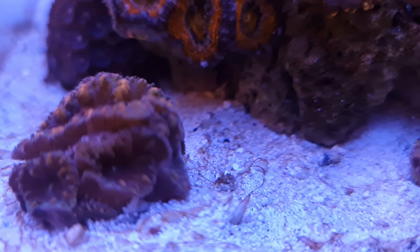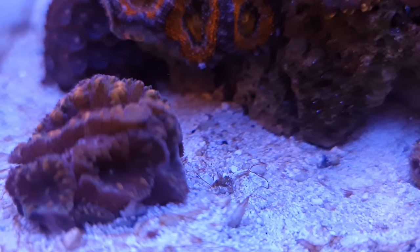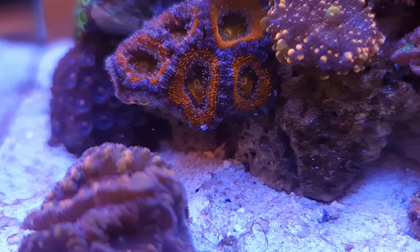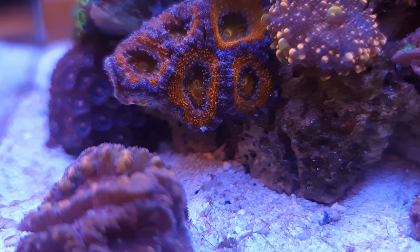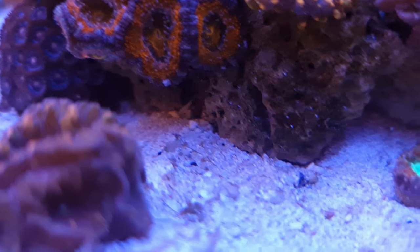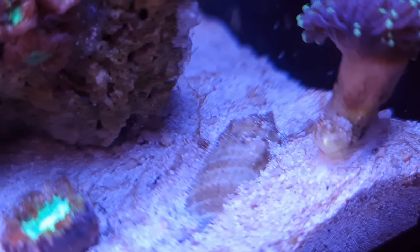If it is dino, I'm going to skip water changes and allow nutrients to build up — maybe even dose NO3 and PO4 to build up beneficial bacteria so they can out-compete the dino. If it's cyano, I'll just do a couple more water changes to bring the nutrients down and add more water flow in that corner so it gets brushed away.